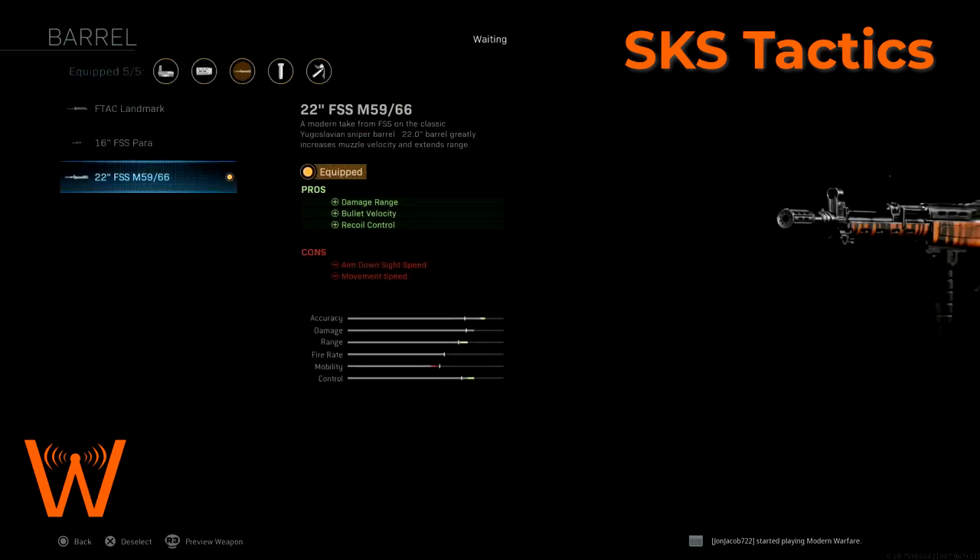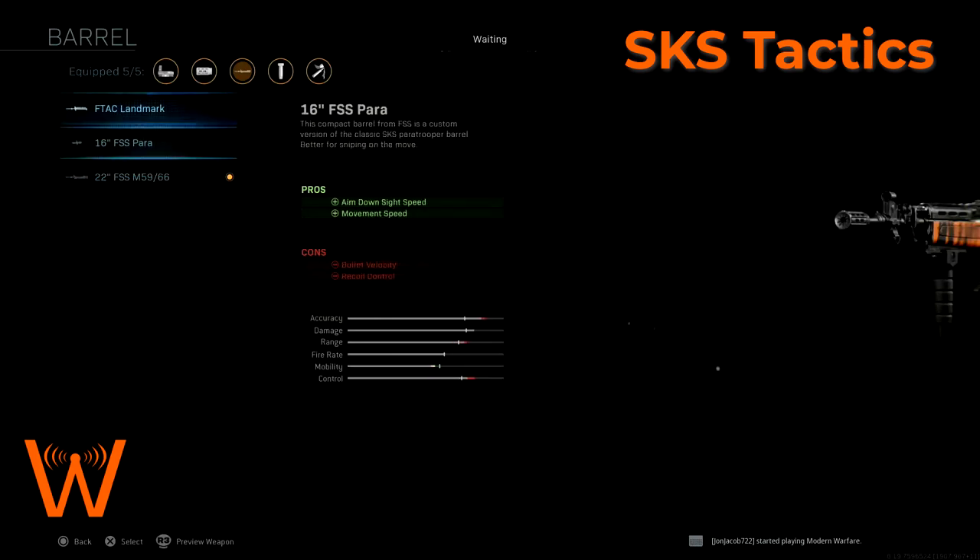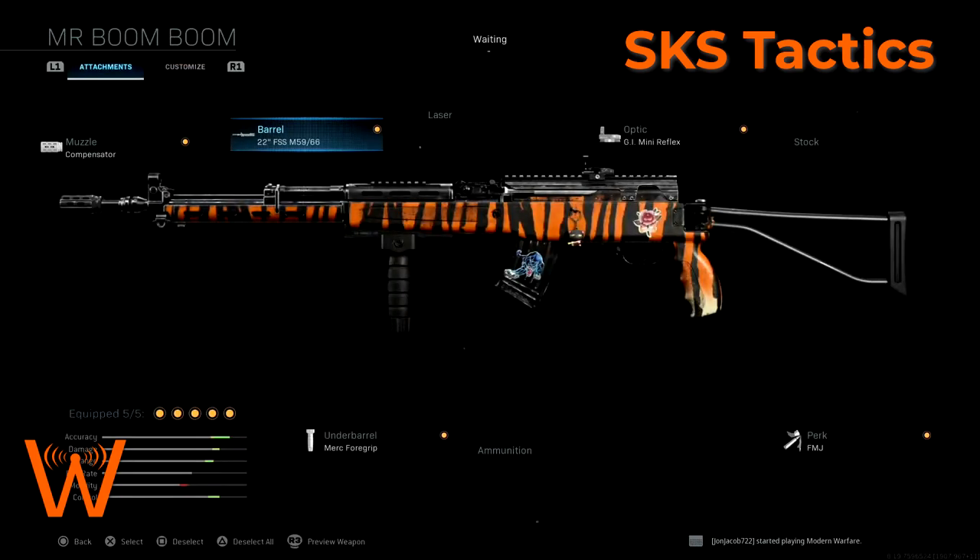The reason we're choosing the 22 inch barrel is because in addition to increasing damage range it also does recoil control. So this has the combo of making the recoil more controllable allowing you faster follow-up shots while also maximizing the damage range of the SKS so that you can stretch how far those one-hit headshots go and how far those two- and three-hit body shots go. If you try to switch this weapon to aim down sights faster and play it as a close-range weapon, you're missing the point of what the SKS does.